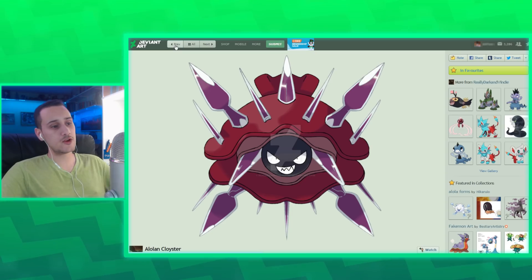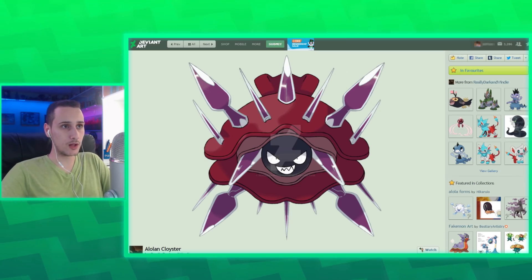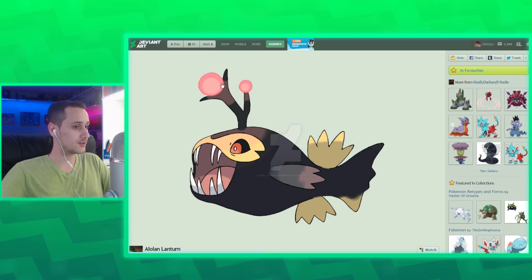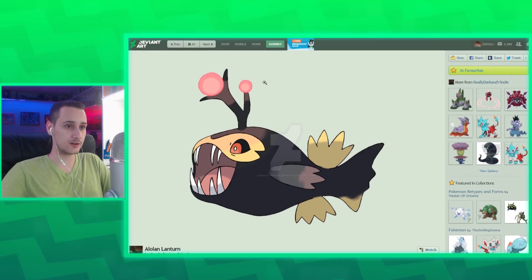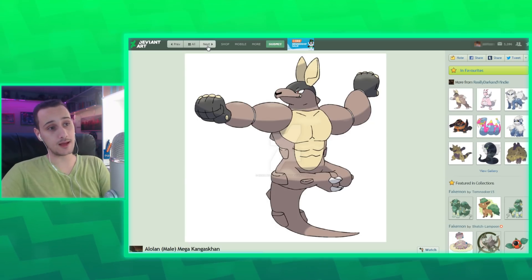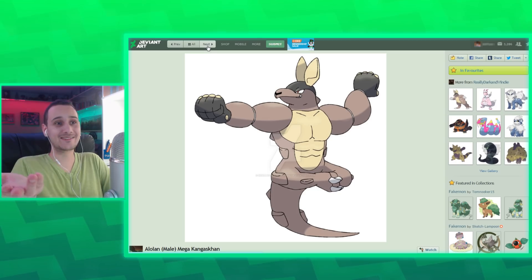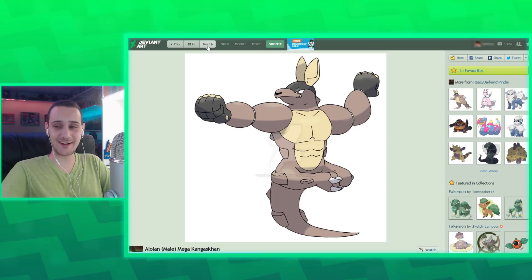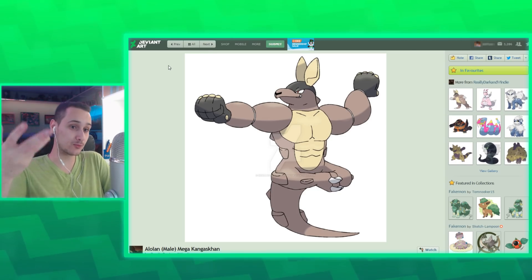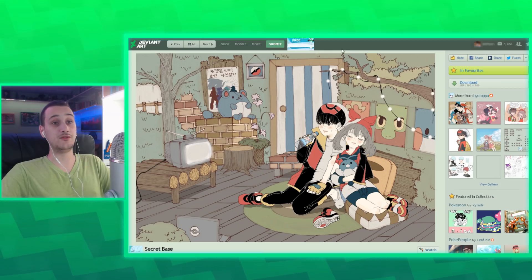And then you got these Alolan versions of Pokemon that didn't get Alolan forms. So Alolan Cloyster — I guess poison. This Alolan Lanturn — dark electric. Damn, this would make sense. I like this a lot. Now this male Mega Kangaskhan — yes please. This is good stuff. I've always wanted a kangaroo Pokemon that looks more kangaroo-y, and this would be a good example. They should do this. This is really nice.